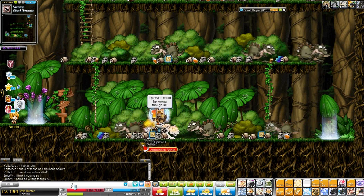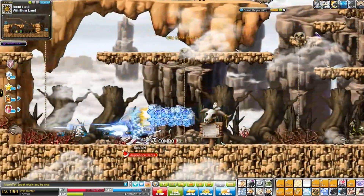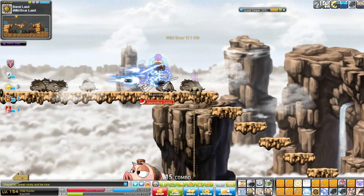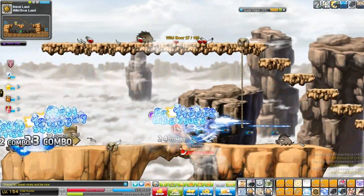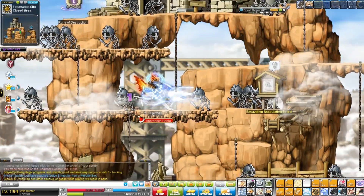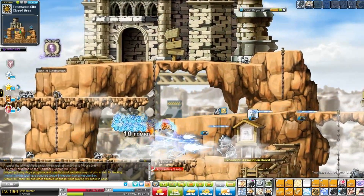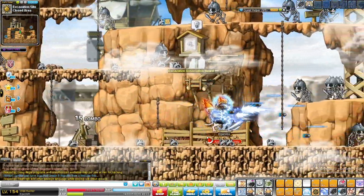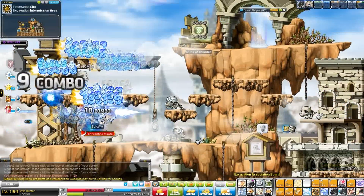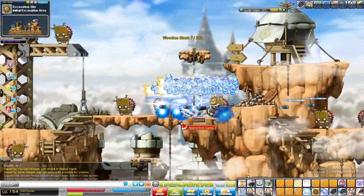Around level 50, the Wild Boar Land map is also great — lots of spawn, lots of EXP, and overall amazing. There are also spots in Perion: the Wooden Mask closed area, the excavation intermission site, Officer Skeletons map, and the Skeletogs and Mummy Dogs map. I'd recommend Officer Skeletons over Wooden Masks. Any of these maps will do and they're all really amazing. Around level 60 to 70, come to any of these three maps.